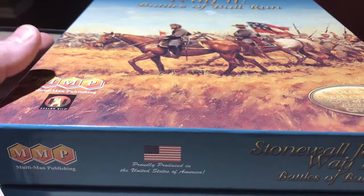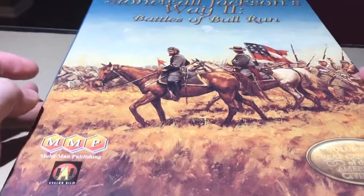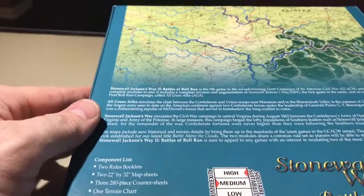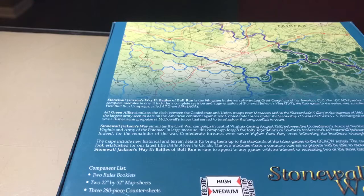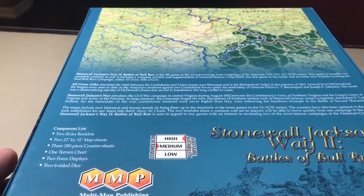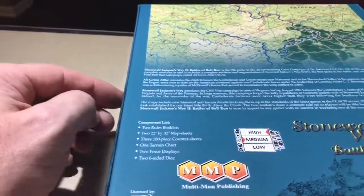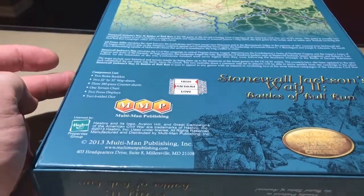I just want to do a quick revealing of Stonewall Jackson's Way to Battles of Bull Run, now published by MMP. This is part of the Civil War series by MMP called Great Campaigns of the American Civil War. It supposedly has medium complexity, but I usually take that with a grain of salt since it scales differently for certain companies. This has been redone and republished in 2013.